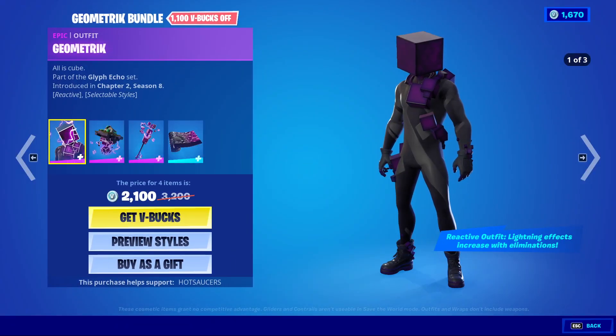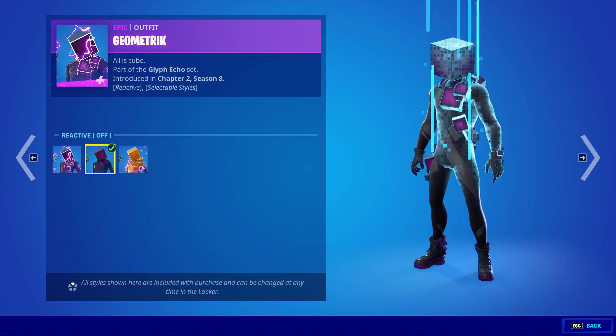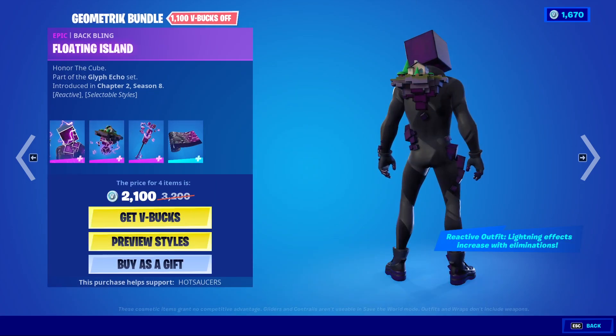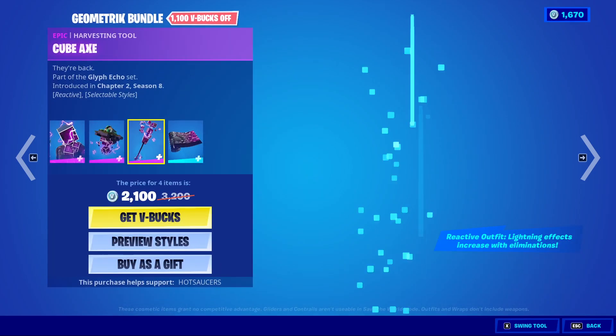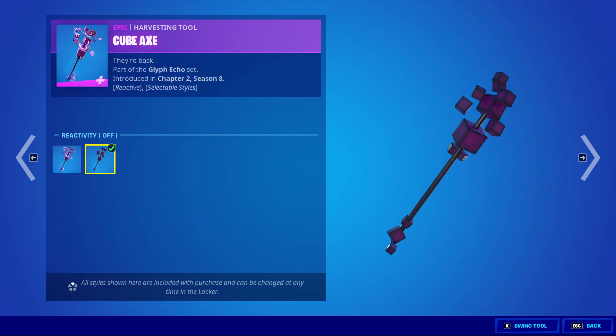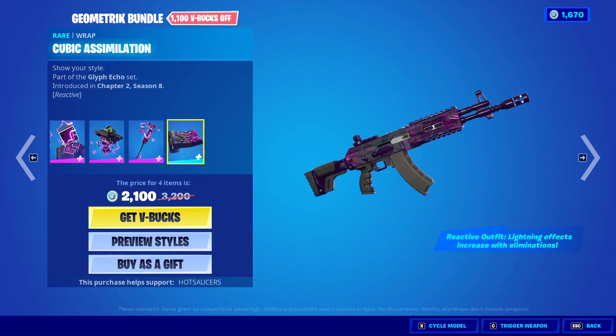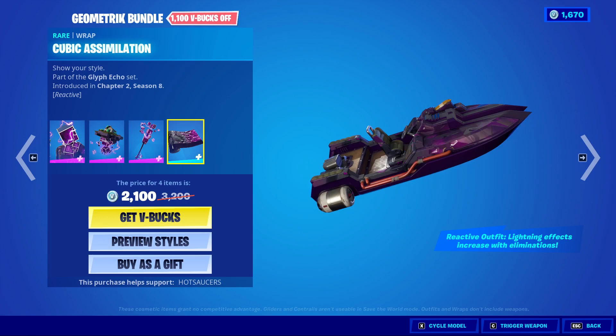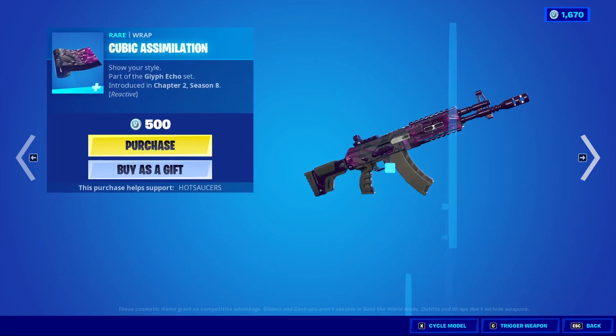The Geometric Bundle is also back. We have Geometric with his reactive off and now his reactive gold. We have Floating Island with the reactive off. We have Cubax with the reactive off. And Cubic Simulation — very, very nice. I'll quickly just trigger that just so you can see. Very cool. You can get those separately if you do so wish.